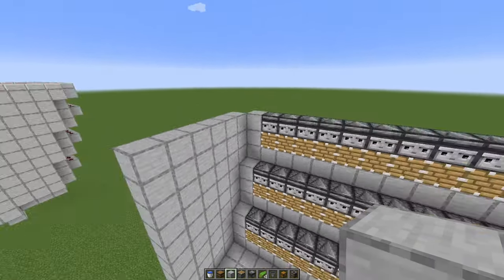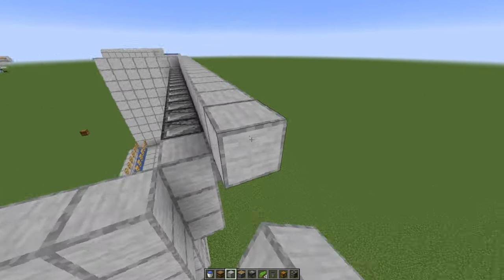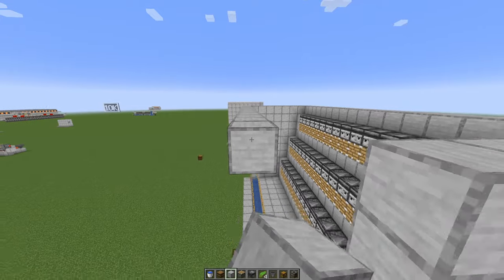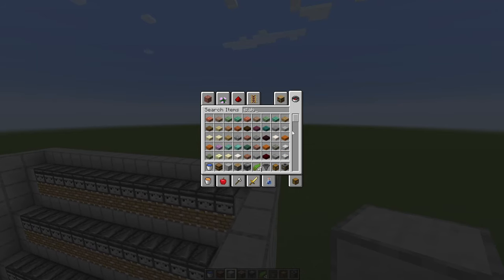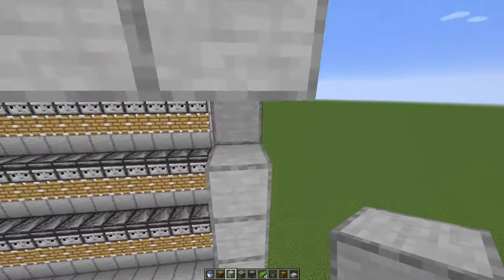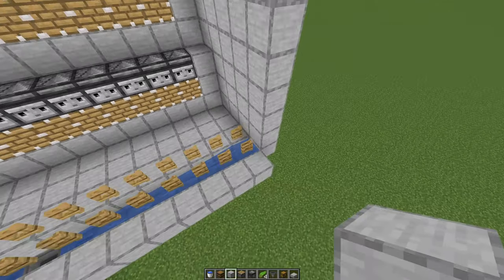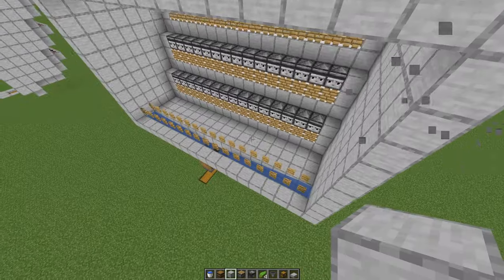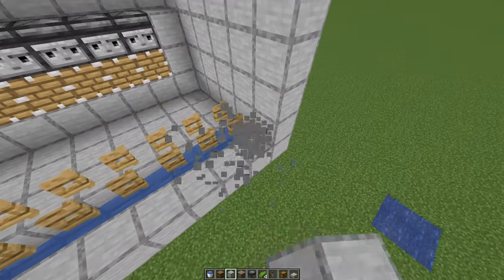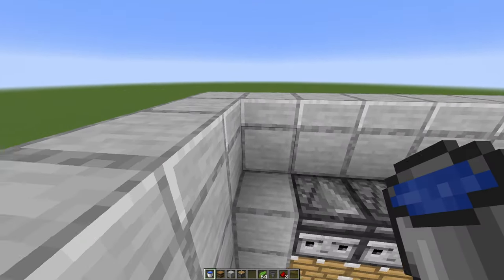The last thing we have to do is place some blocks around here so we can place the water on top of these observers. You can also go one block out in here. Please place some slabs above these blocks so no mobs or anything spawn up here, because that would be quite annoying. Place also the blocks in here, and one more row of blocks in here as well. In here you can place glass if you'd like — you can also just place regular blocks if you don't want to see the inside, but I like to see the inside so I'll place glass. Now refill your water bucket from the infinite water source and go up here. Place the water on the top row above the observers.